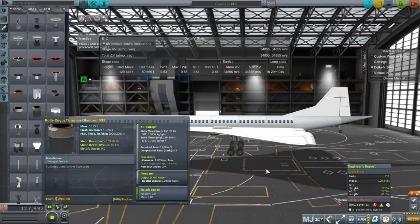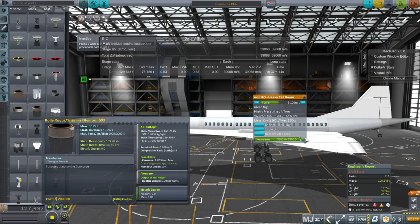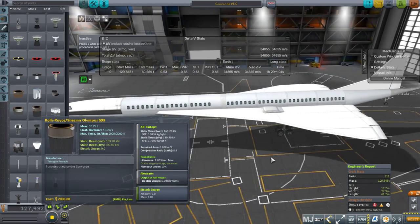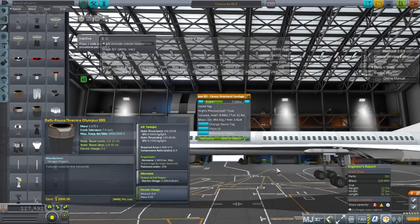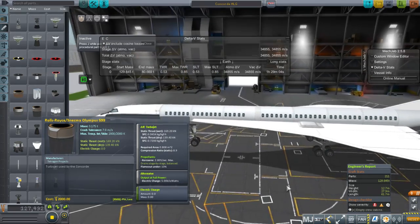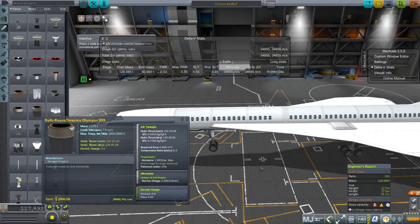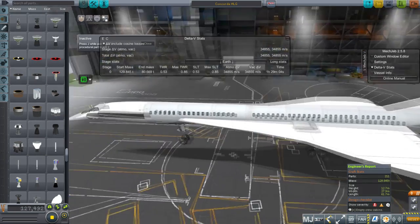If we unlock that tail tank, we get one hour and 37 minutes. And if we fully fuel it we'll have more. We do have a little bit of fuel at the bottom of these fuselage pieces, which I believe the Concorde did have. So I've really tried. The problem is actually getting it off the ground, so let's go out to the runway and try that.